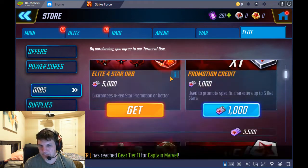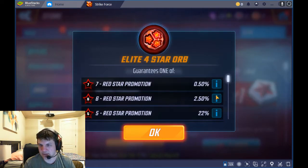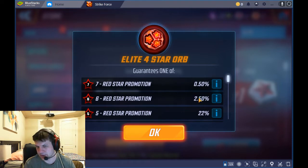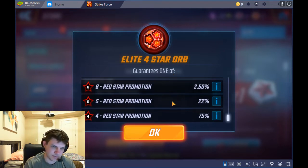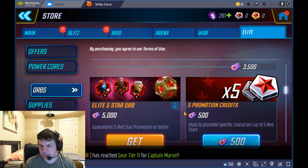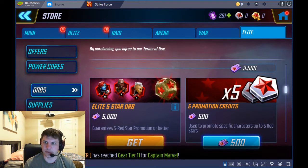Everyone keeps joking about Hydra and AIM getting a legendary unlock but I don't think it's happening — they're the bottom-tier minions and they'll stay that way. Looking at my inventory, I'll pull four star orbs because you have a 25 to 26 percent chance of getting a five to seven star from them, which is pretty solid. I'm at around 38 characters that are four star or higher.